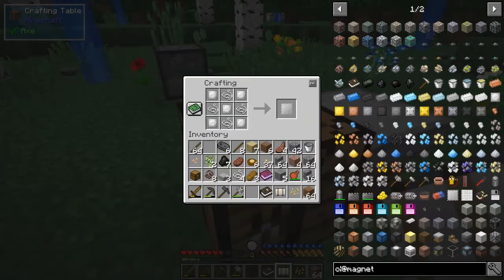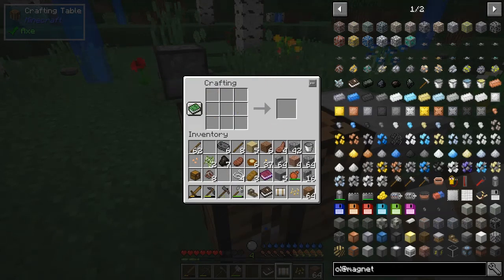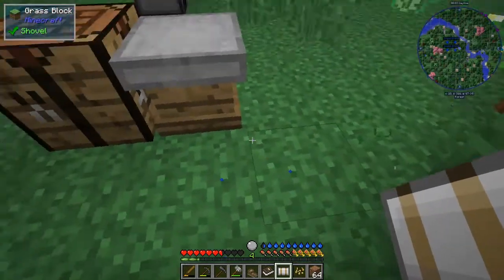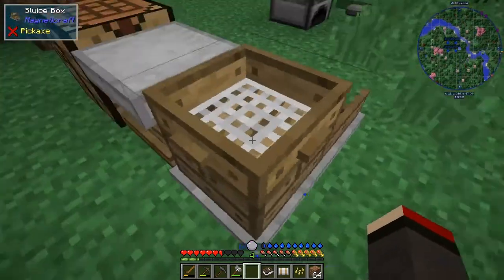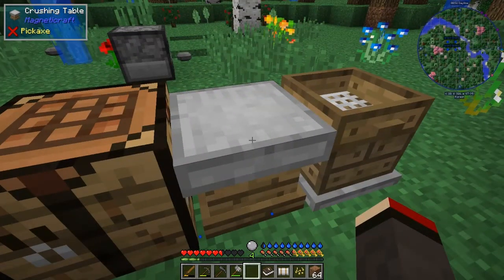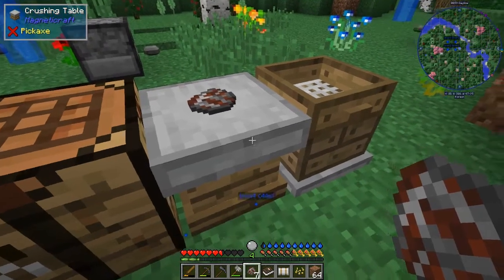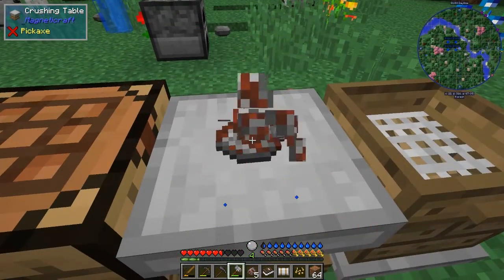Now we've got the iron mesh, we should be able to make the sluice box. We've got everything we need — great! Let's put the sluice box down here. Then we can take some iron ore, put it down on the crushing table like that, and hit it with a hammer. Every time you right-click it with a hammer, it puts another chunk down.